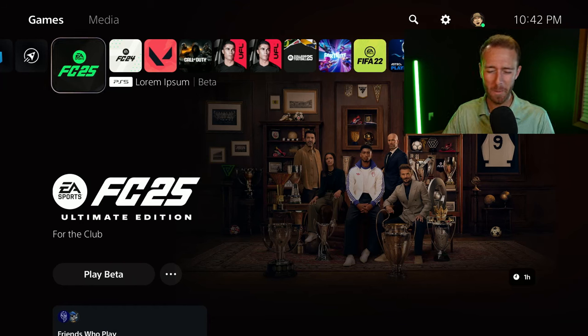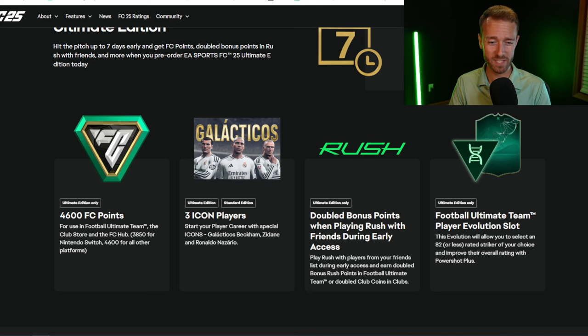Hey guys, it's Nate aka The Foot Account and welcome back to the channel. A lot of us are going to start FC25 with those pre-order 4,600 FC points and the question is what is the best way to spend those? In years past there was one or two best options, but now with new features coming to FC25 there might be more. I want to break it down today and talk about the market a little bit too, as it really pertains to the importance of these FC points in the early game.